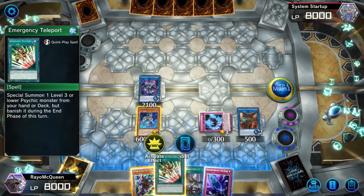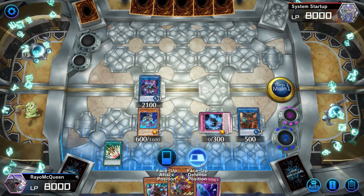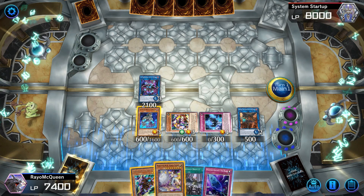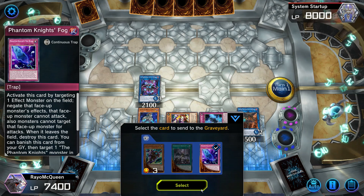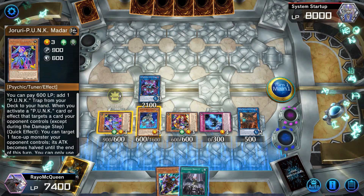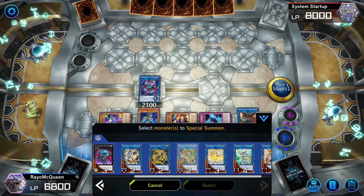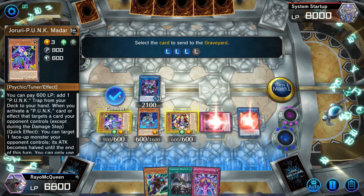Since I have a lot of monsters, I'll go for the Apelousa route. I use Emergency Teleport to special summon Siamin, which searches the Level 8 monster. I discard her alongside Fog Blade — it's an extra extender in the graveyard — and get Madame Spider. Spider activates its effect and searches the trap. With all these monsters I can make Apelousa, so I use the trap, Kerubini, and Spider.